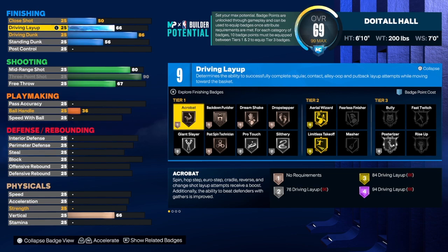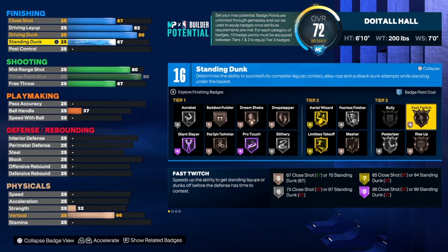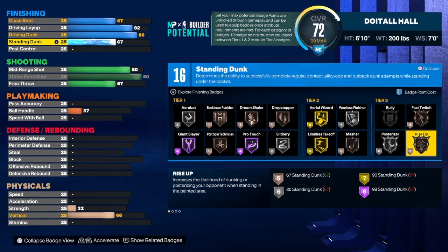For the driving layup we're going to get that up to an 82. Close shot is a 67, standing dunk is a 67. We went for 16 badges — we didn't want to go overboard because we had to make room for playmaking and shooting, which costs a lot for this build. I would use fast twitch, posterizer, and fearless finisher.